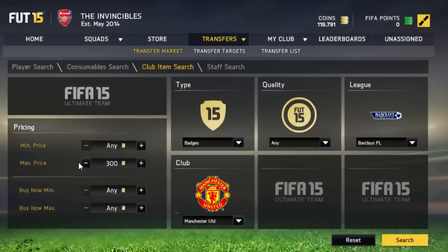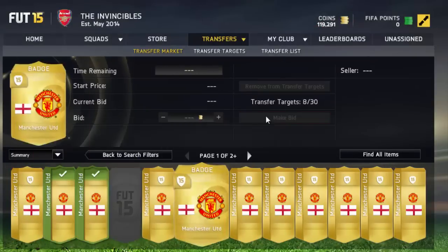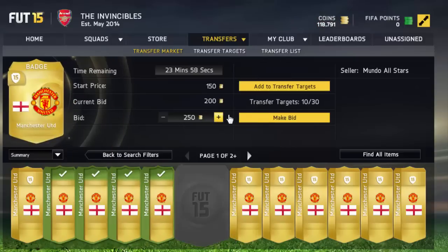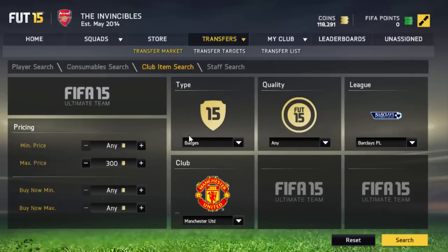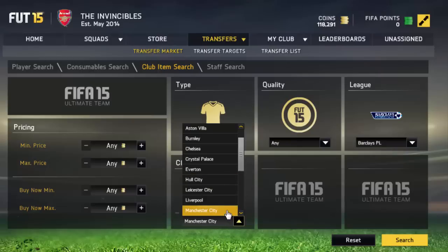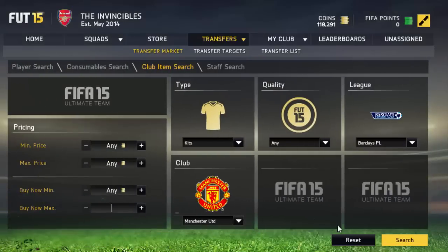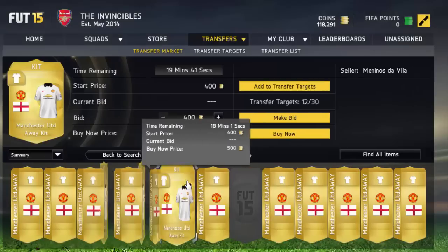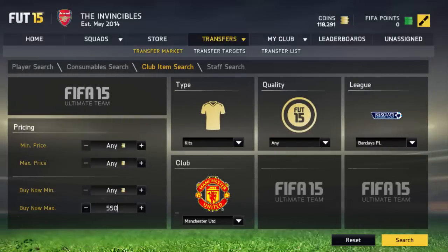We'll bid 250 and see if we can win a couple for 250. So you can do it with whatever you want — you can do it with kits as well. I'll try and show an example. Manchester United kits are quite pricey — I know their home kit definitely is, because I packed it and it went for 1700 coins. Actually let's just pick another team.